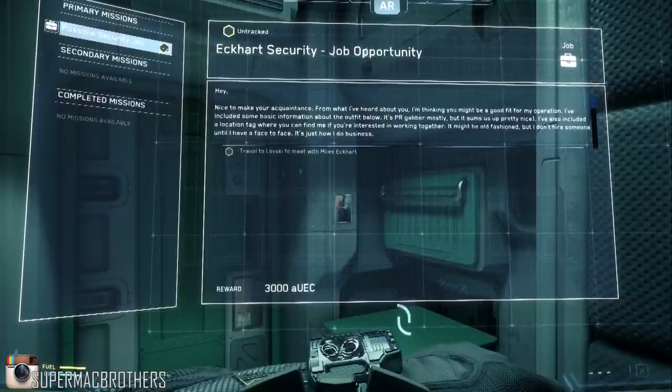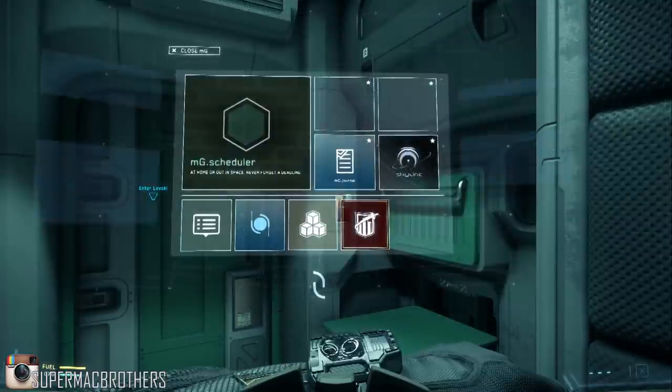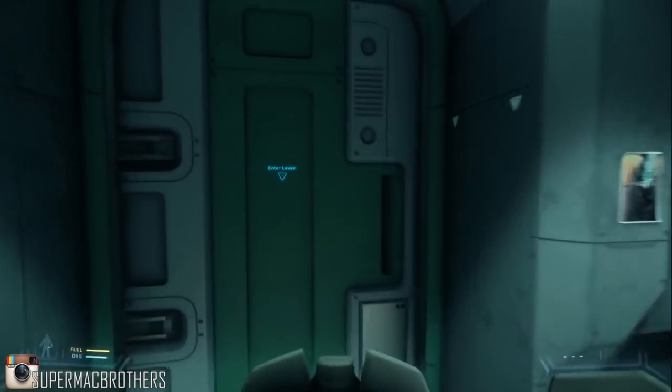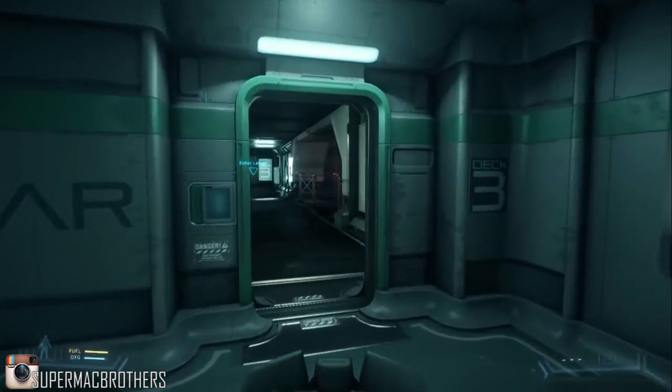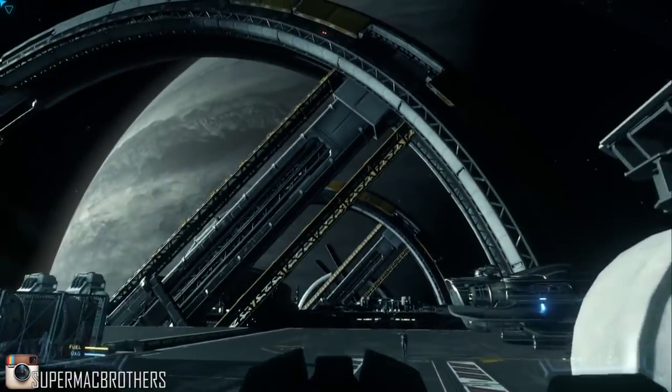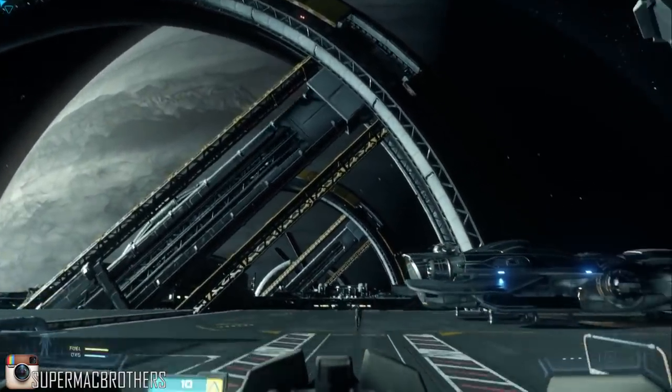The Mobiglass popped up with a video log from a chap called Miles Eckhart. I love that he requests you to meet him rather than just saying 'this is the mission, go do it.' It's actually a physical person in the world you've got to go and meet to get the mission from them, which requires flying from system to system.